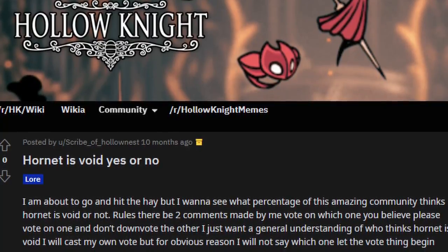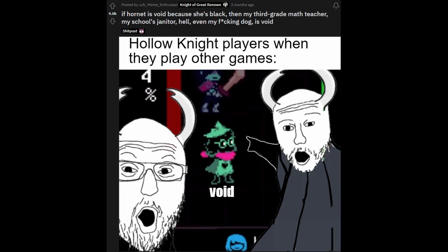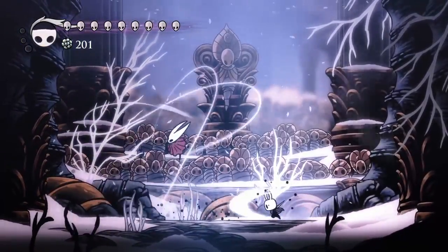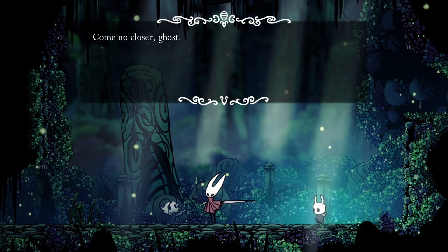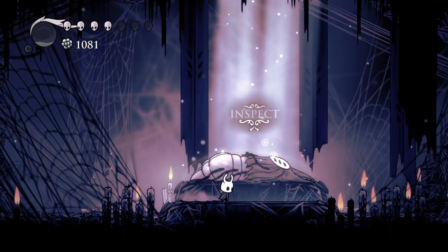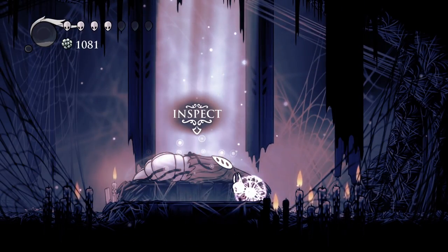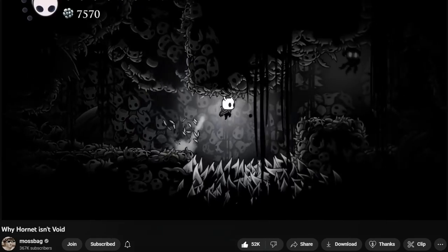Hornet is not void. The theory that Hornet is void grew to become a hotly debated topic in early Hollow Knight speculation, to the point where the concept just became a meme. Hornet and the Knight look similar and wear similar masks, but there's strong evidence against this theory—such as how she treats the Knight as an otherworldly being, and how Hornet was conceived from the Pale King and Herrah the Beast, rather than from the Pale King and the White Lady like all the other vessels. Mossbag made a good video going into depth on this theory.